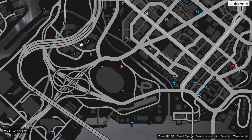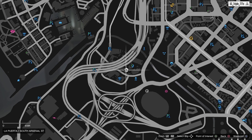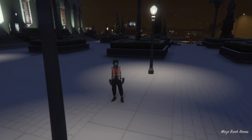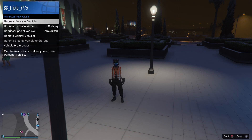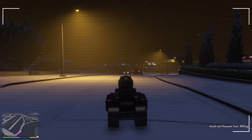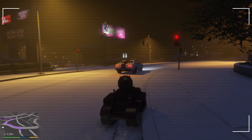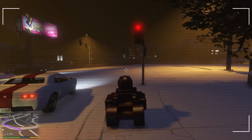So you can see I'm right here at the arena and I'm going to teleport right here. The only requirement you're going to need is an RC Bandito or an RC tank. Your regular remote control car will probably work also, but once you get inside your RC tank or Bandito, whichever one you choose.